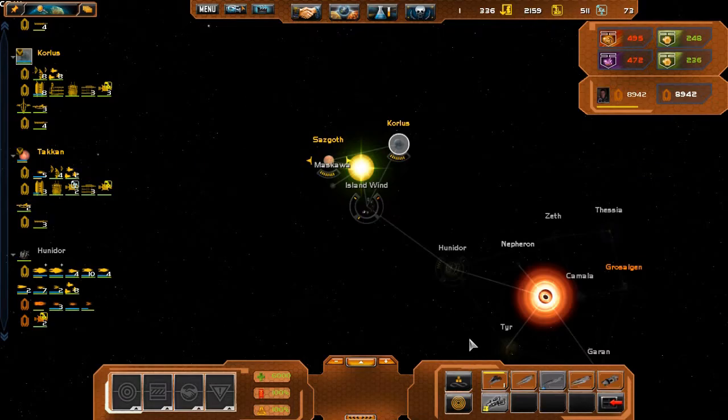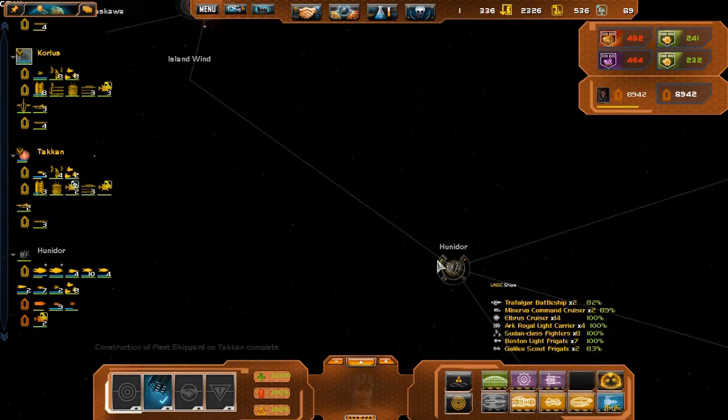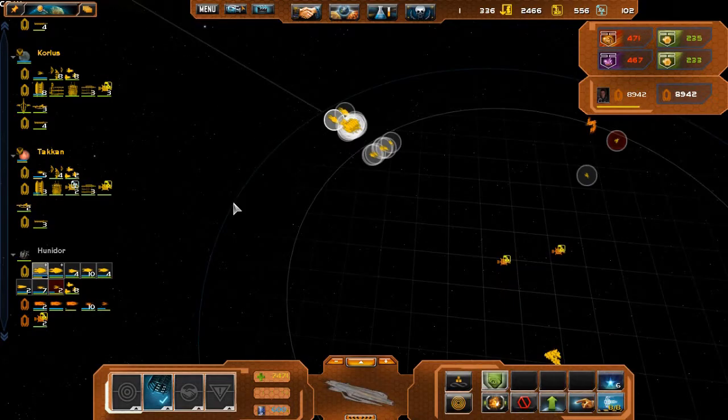Gonna build a scout and have it scout all there. Are they making an assault? They're just clicking my buttons all day, does not fill me with confidence.